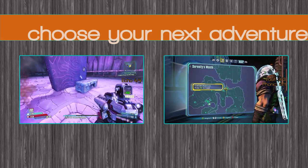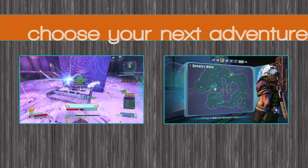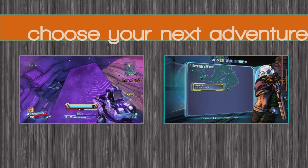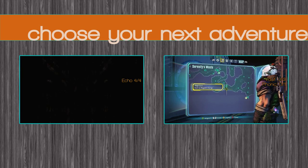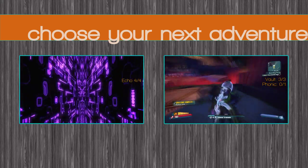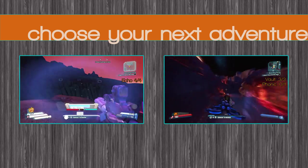On the left is the secret monolith in Stanton's Liver, and on the right, Serenity's Waste Badass Challenges. So choose your next adventure wisely, my friend. Anyway, that's it from me for now — I will speak to you in the next one. Bye!